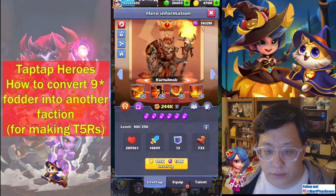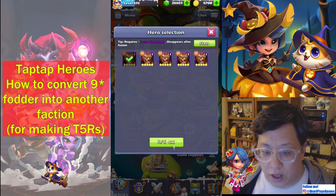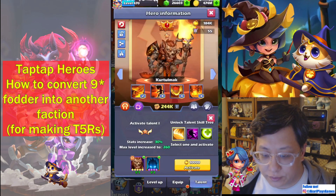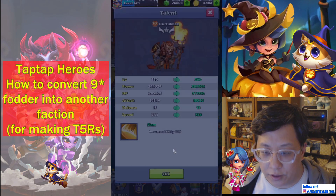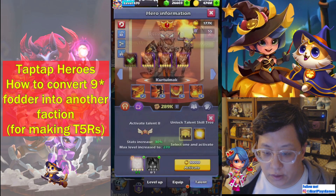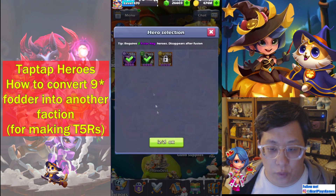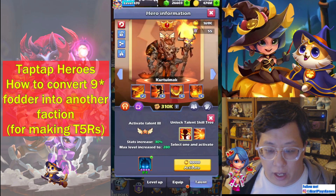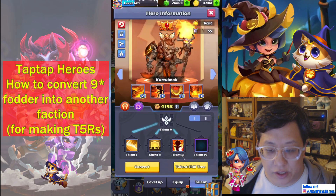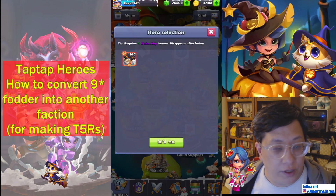So I have Kurt and we're going to go ahead and take Kurt up to T4. I'll use copies and I'm going to use all these other fodders that I have, so we'll level up Kurt right here. You will need a 10-star, so it's kind of worth it to go all the way up to T4 if needed and go from there. If you don't do that, when you do this, you will not get a 10-star fodder. So here I use Kurt — I did have a 10-star fodder, it's Bloodtooth.